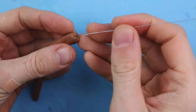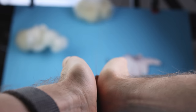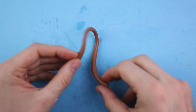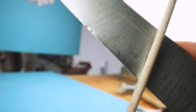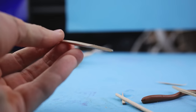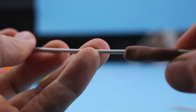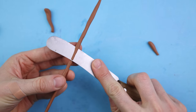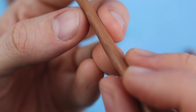To craft a stable Air Nomad staff we start with a straight wire coating it in brownish clay — but this looks too bendy. Let's try real wood instead. Nope, another disaster, so back to a thicker wire. And it works! Now let's add some sharp edge details to the staff.